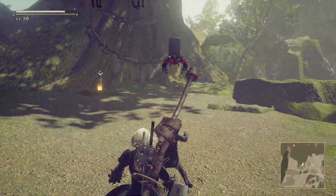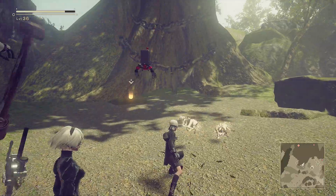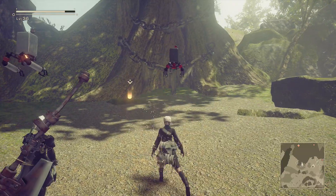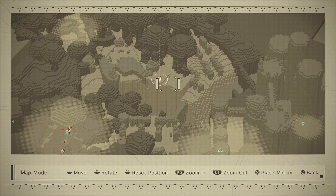Hey guys and welcome back. In today's short video guide we are going to be showing you how to get the Virtuous Grief in Neo Tormator. This is a unique fist type weapon, so to get this what we want to do is come to this location in the forest area.